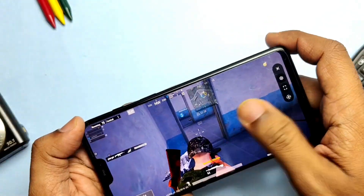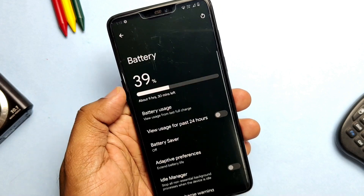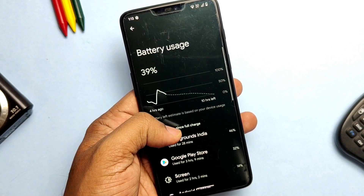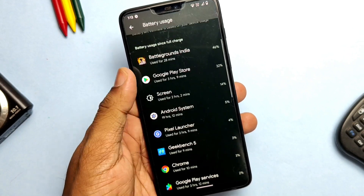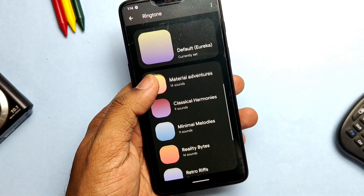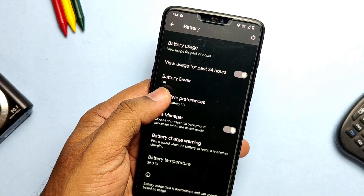New gaming modes like Performance and Balance help to improve the gaming experience, so it's definitely one of the best gaming ROMs along with Syberia and AwakeOS. As for battery life, I've been using this ROM for the last two days and you will surely get five to six hours of screen-on time with full day usage for the average user. If you are a gamer who plays all day, you'll need to charge the device at least two times within a 24-hour cycle. One new feature is the battery charge warning — you can set different warning notification sounds and the battery percentage warning level using a slider.